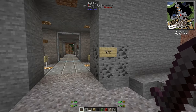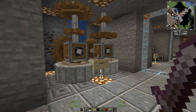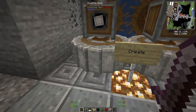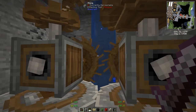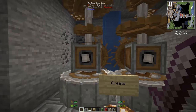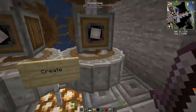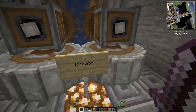Next up is tech and mech — everything mechanical or technical. The main highlight is Create, one of the most beautiful mods I've seen. It fits very naturally into Minecraft's feeling. It uses mechanical power — like water wheels or steam — to generate power, which you can use to crush things, process items, use conveyor belts, or combine items. A very beautiful mod with lots of animations.